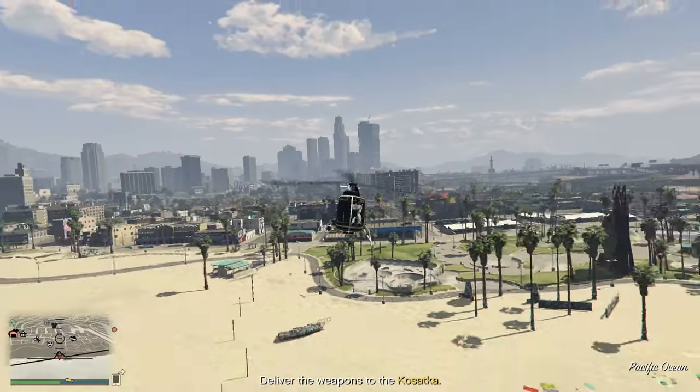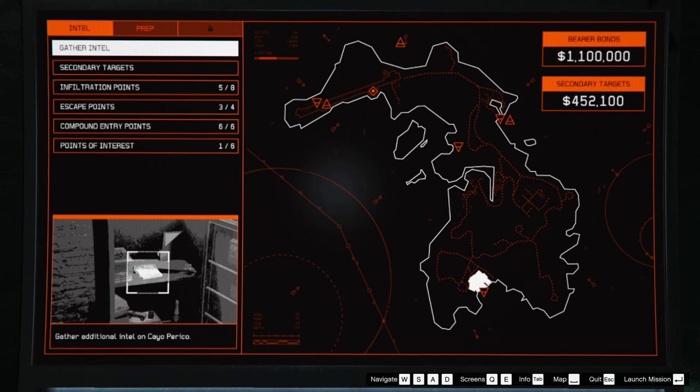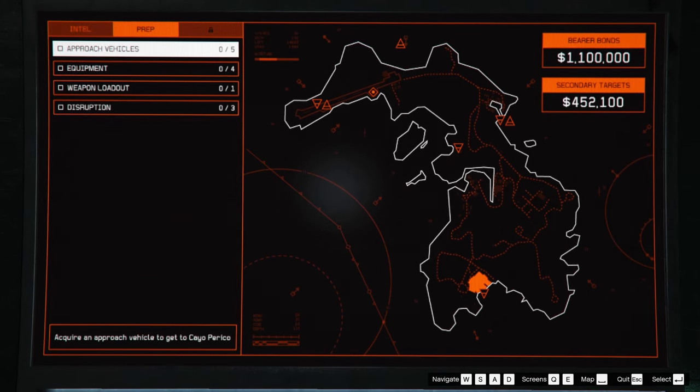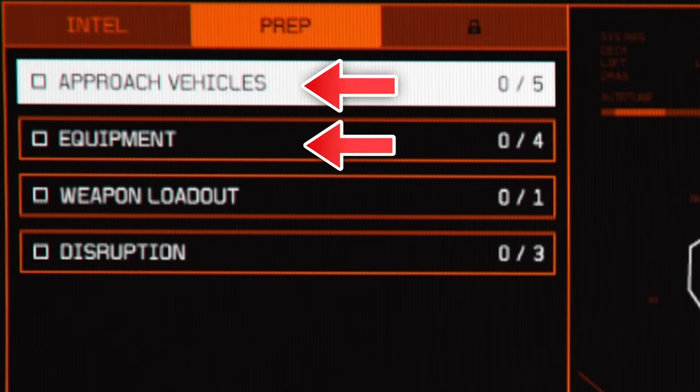Let me show you the fastest way to complete the mandatory Cayo Perico setups. First, head over to the prep screen. Here you have four sections. The only three sections you need to look at are the approach vehicle, equipment, and weapon loadout.